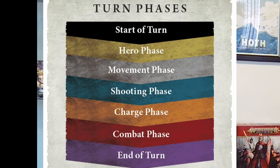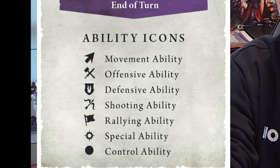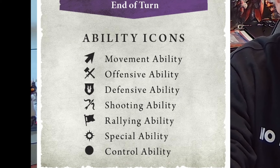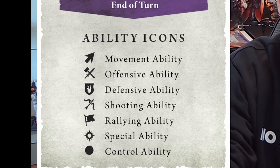Silver is movement phase, blue or turquoise is shooting phase, orange is the charge phase, red is the combat phase, and purple is end of turn. We also have ability icons: an arrow for movement, a sword and hammer for offensive, a shield with a twin-tailed comet for defensive, a bow and arrow for shooting abilities, a flag for rallying abilities, a sun symbol for special abilities, and a filled-in circle for control abilities.